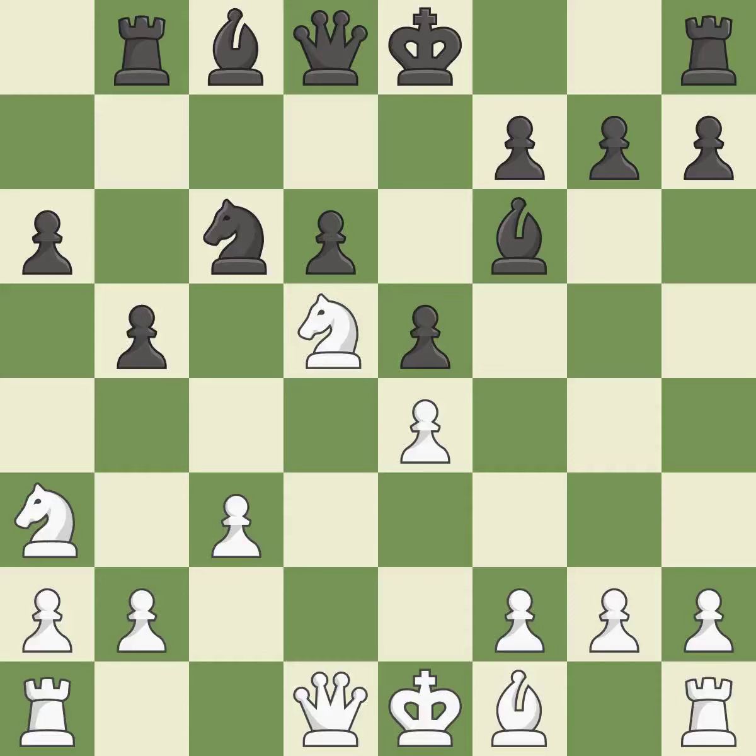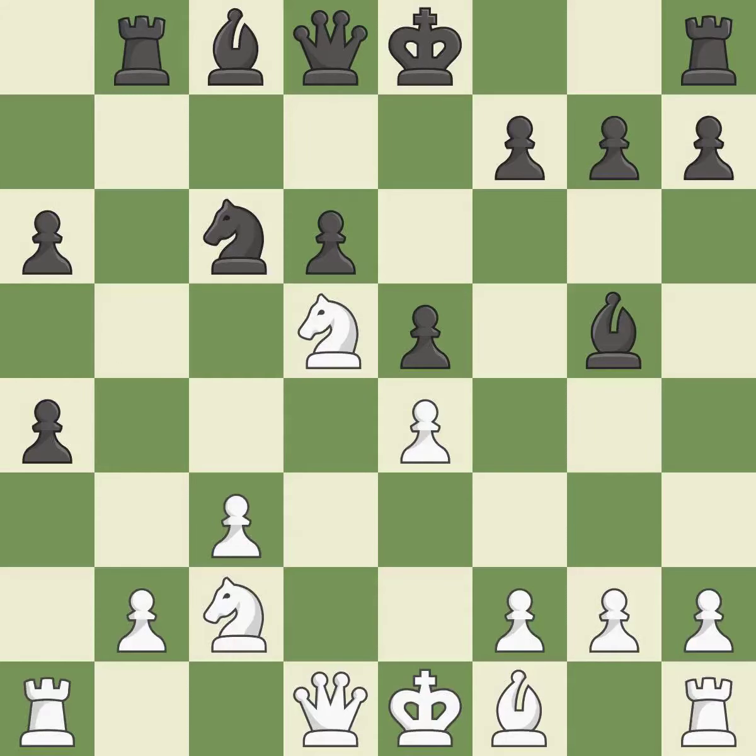c3 controls the d4 square and opens up the c2 square for the knight on a3. This activates a rook by developing it off of its starting square. This allows the knight to control more squares. This moves the bishop to a better location, allowing it to control more squares. This exposes an attack, threatening a pawn. This threatens to create a passed pawn. This blocks the attack on a pawn that could have been captured. This threatens to fork pieces. After all captures, this is an equal trade. This prevents the opponent from being able to fork pieces. It is the last book move.